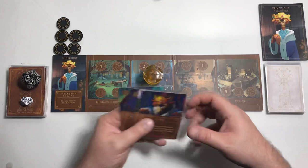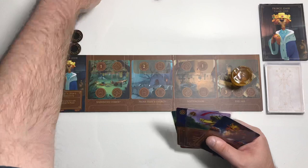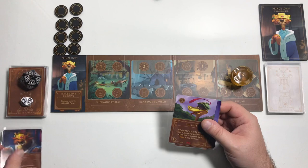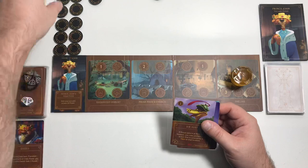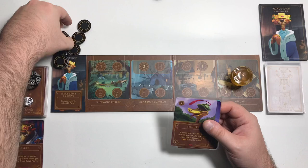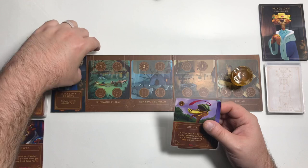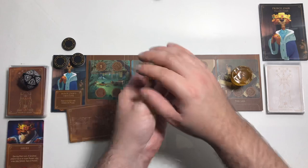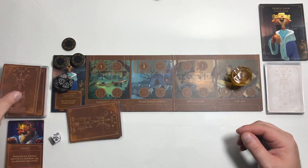Move down to round 18, don't draw anything. We'll go back to the jail and get three power. Because we now meet the condition — six or more power — we play Greed and gain three more power. So we have 11 power. We're more than halfway there. That'll be it for that round. See if we get fated — eight, we do not. Move down to round 17, draw one card to get back up to four.